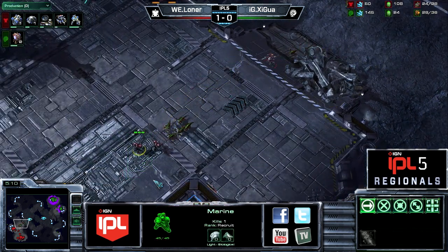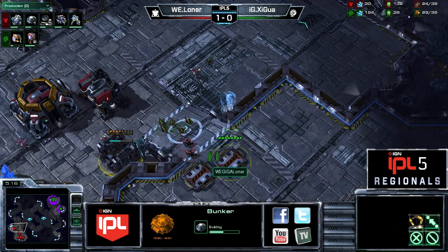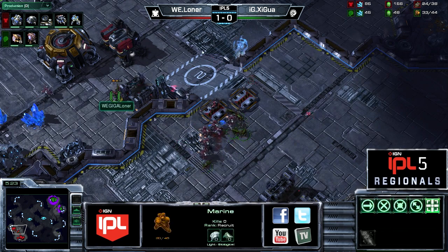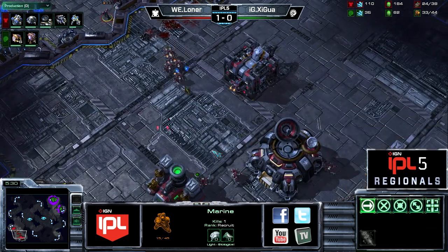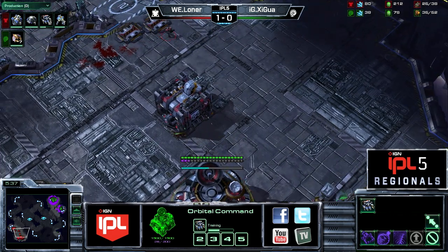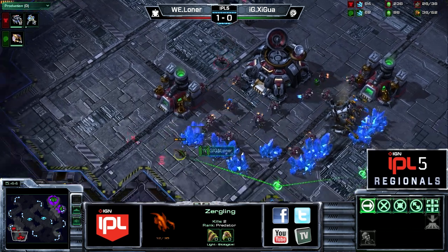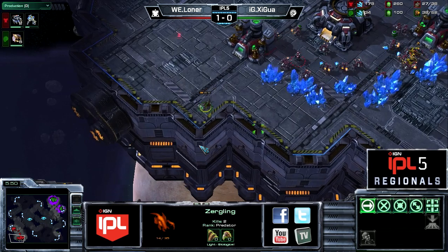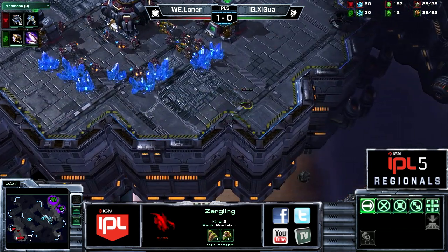Shigua is starting to put pressure on Loner's Marine. Loner is going to have to move back and his bunker is not anywhere near finished yet. This is a bold move by Shigua — he could do some damage. Look at that Marine playing ring around the SCVs. He does eventually go down, but the SCVs are able to clean up most of the Zerglings. So honestly Shigua hasn't done that much damage. I gotta say, Loner really showing off his control there, microing that Marine around that pack of SCVs as the Zerglings attacked basically everything. That was cool.